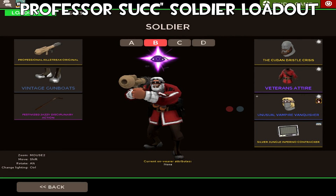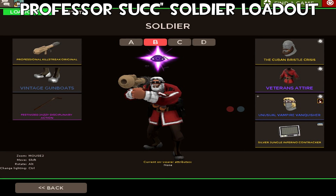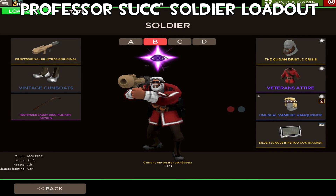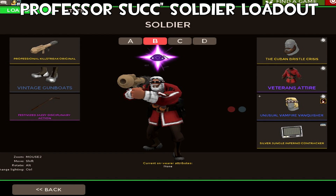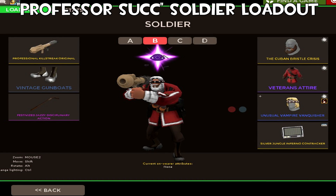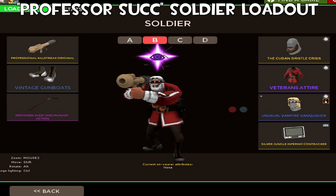Up next we have Professor Sucks' Soldier loadout, which consists of a Clairvoyance Vampire Vanquisher, a white-painted Veteran's Attire, and a white-painted Bristle Crisis. The Vampire Vanquisher is painted white as well. The hair of the Vampire Vanquisher flows into the Cuban Bristle and it looks like one whole cosmetic. The white paint on the Veteran's Attire looks amazing — the way it runs down the sides and along the seams of the coat really does pop. Clairvoyance is also one of the nicest effects from that last Halloween update.